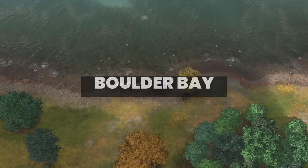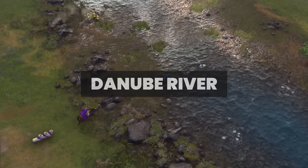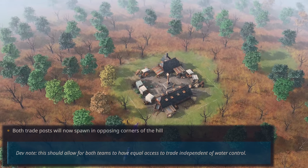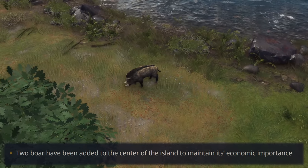Boulder Bay will have some bugs fixed for player spawns, so nothing too major there. The Danube River gets a significant change though — both trade posts will now spawn in opposing corners of the hill to ensure equal access to trade regardless of water control. Sacred sites were also slightly repositioned, and two boars were added to the center of the island as well.